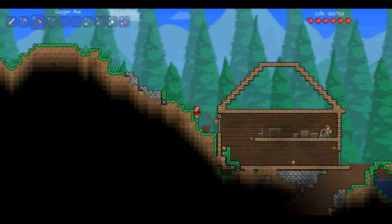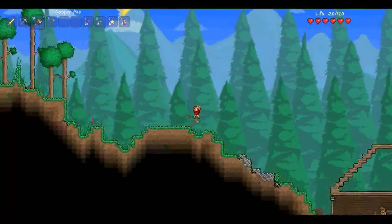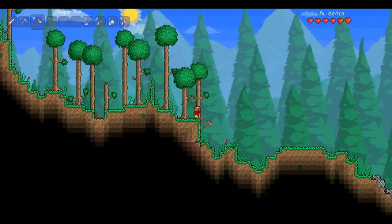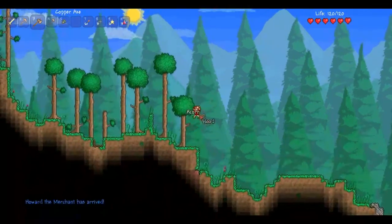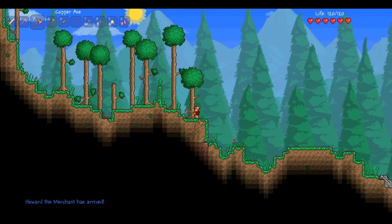Who left this door open? I did not leave that door open — how dare you say I left that door open! Let's just make a little house right here on top of this. But we're going to need to cut down some trees. Howard the merchant is right here! Yay! Got a merchant. His name is Howard.